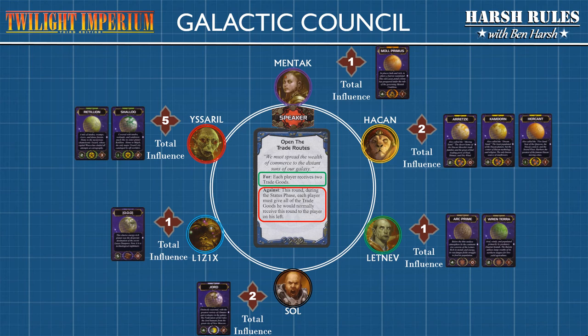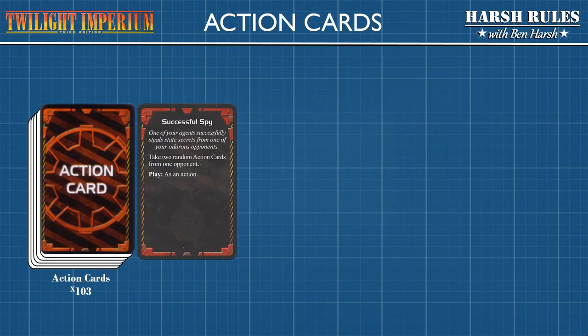Since this is politics in the truest sense of the word, players can wheel and deal with each other using trade goods, promises, and blatant lies — whatever is necessary to secure the outcome they're looking for. The same strategy card also introduces action cards into the game. Action cards often bend rules and change gameplay to add spice to the experience. Just about every rule in the game has an action card that either changes the rule, subverts it, or augments it.